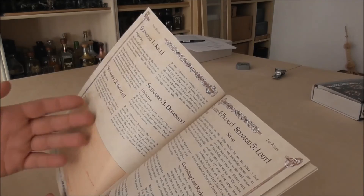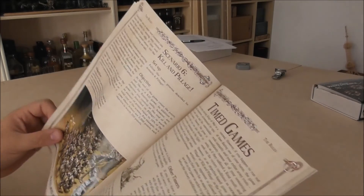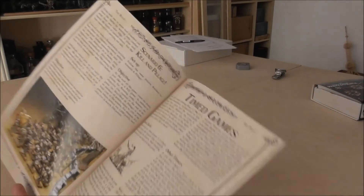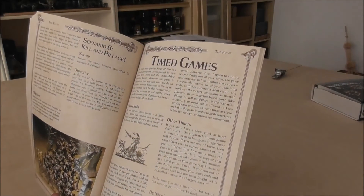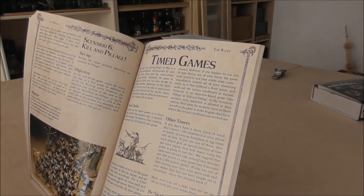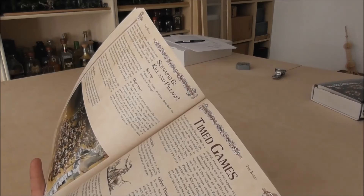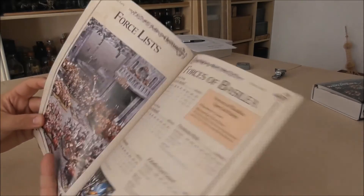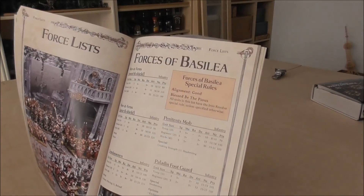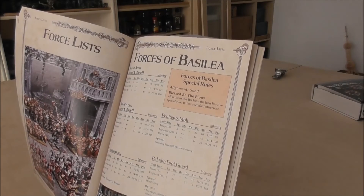In Pillage, you have loot markers that you have to control — similar to other games. Timed games: it's really fun to play against a chess clock here; works well with this game, something we have to try. You get a lot of force lists directly in this book. There's a second book with force lists that you could add.